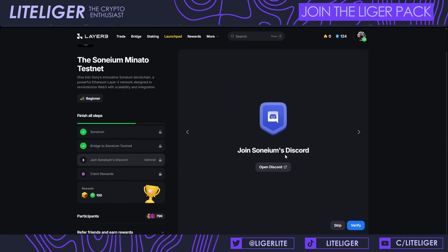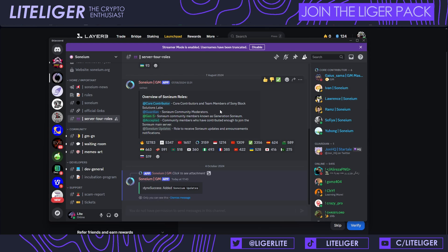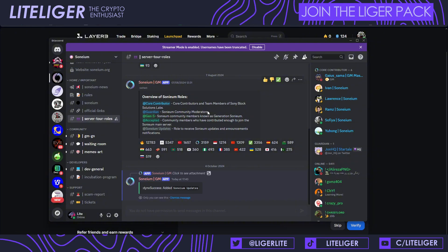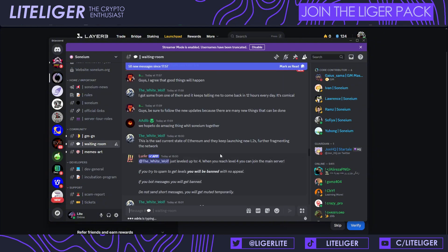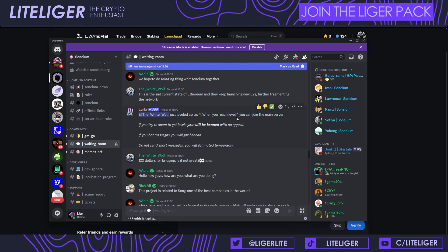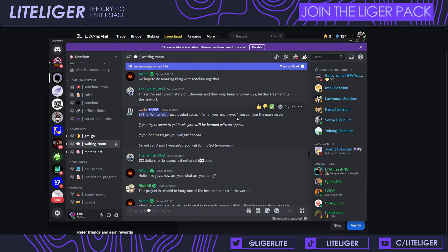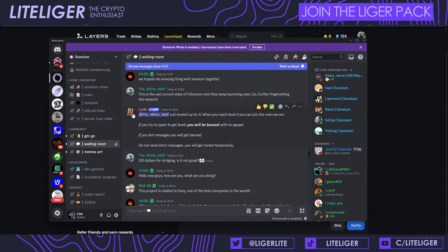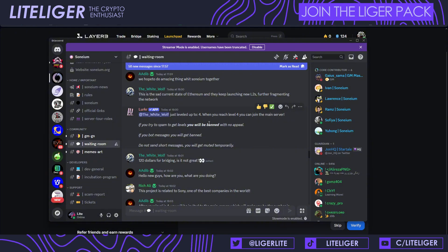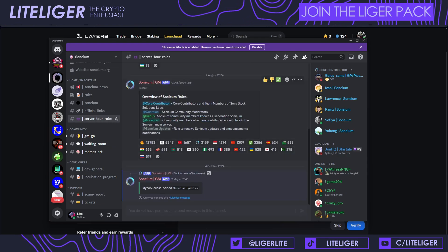The second thing we're doing is joining the Discord. Inside the Discord there are a couple of interesting things — number one is the Soneium roles. In the waiting room, the bot talks about going into level four which lets you access the main server. This is going to be one of the tasks you definitely want to do. Do not spam here because as it says, you might get banned with no appeal.